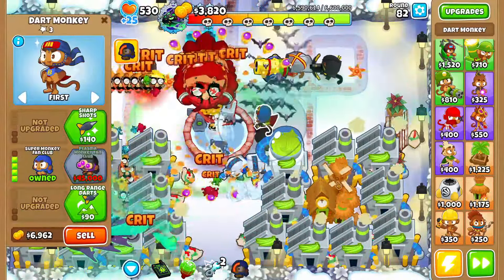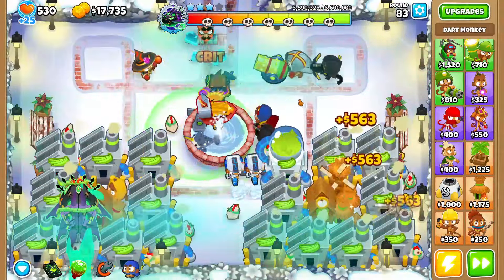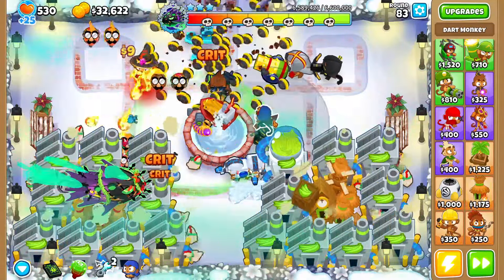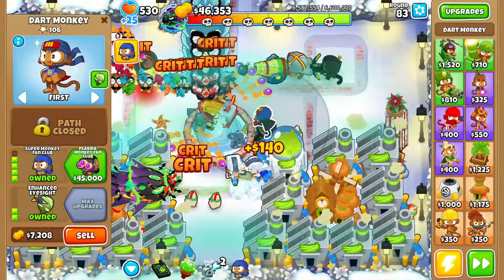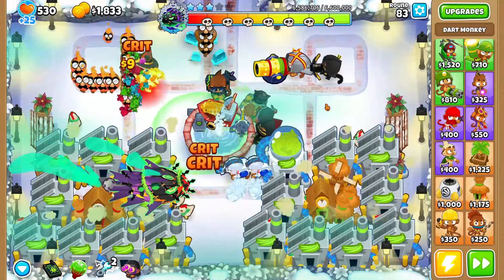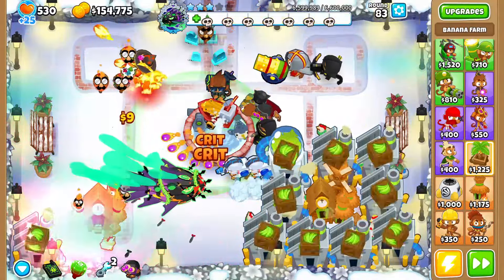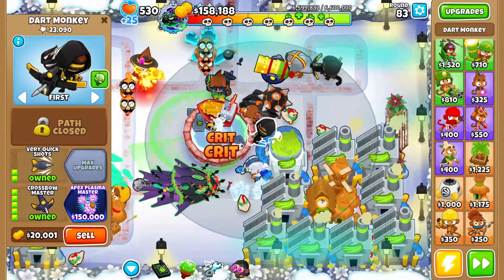We'll put that overclock on a research facility and the banana central. We can sell the energizer and now we're rich — well, not really. We need camo detection so I'll put down a 3-0-0 submerged for our more glaives plus recursive cluster. We'll just spam four 2-0-0 research facilities and everything's gonna be okay.